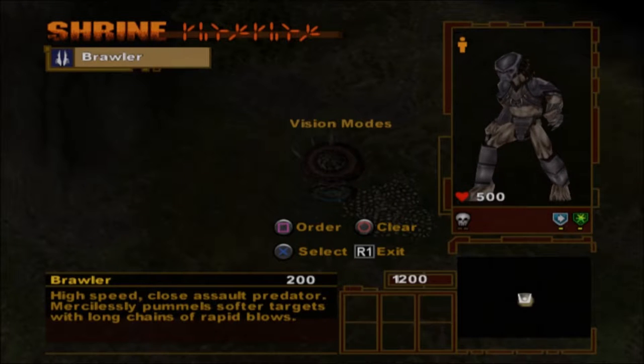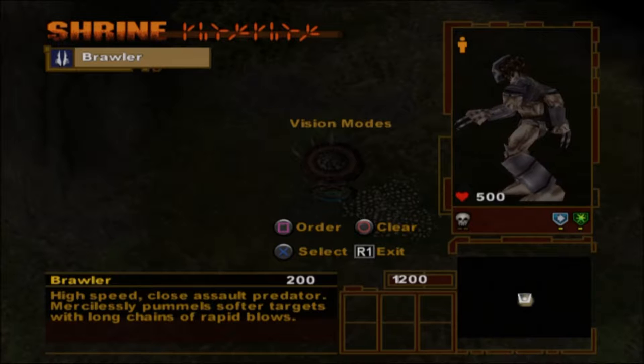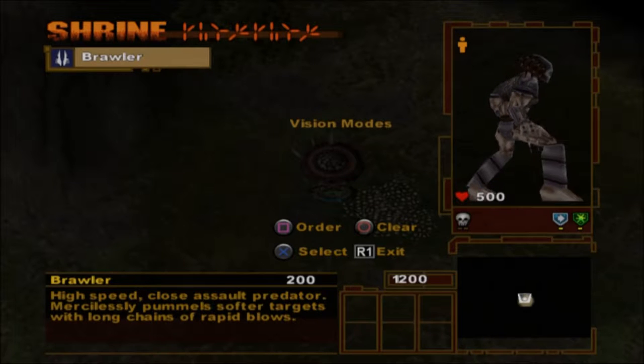This is the Shrine menu. Here you can order and upgrade all the various Predator units. You can also get detailed information on each type of unit and their upgrades. For this tutorial, we have limited your choices.